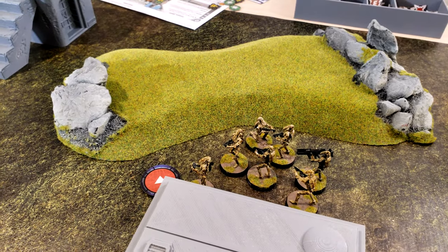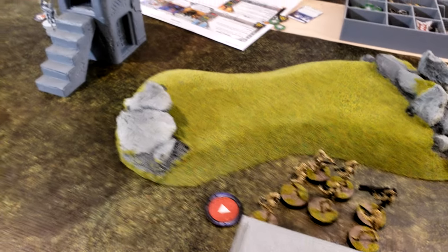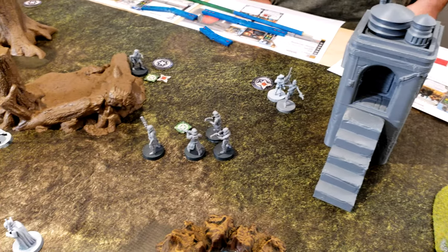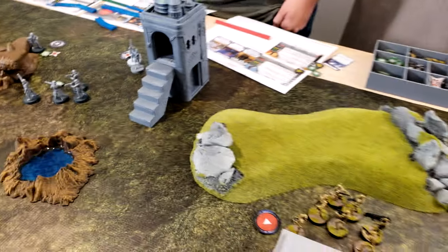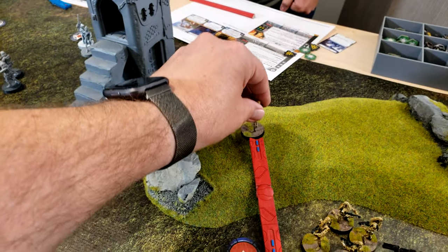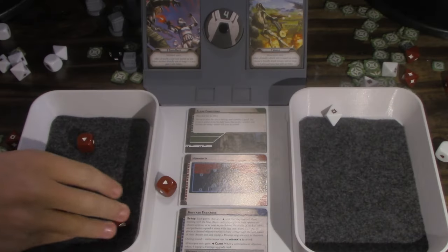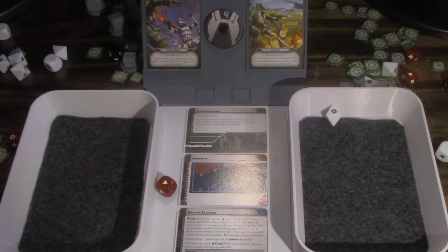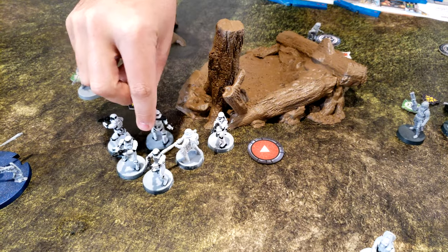Activate that unit. They have AI shoot. So they're going to fire — I think one gun is the only thing that can see and shoot the shore troopers — and then they're going to move this way. Shore troopers at one. So I lose one. But these guys are going to move twice up to the second hostage.